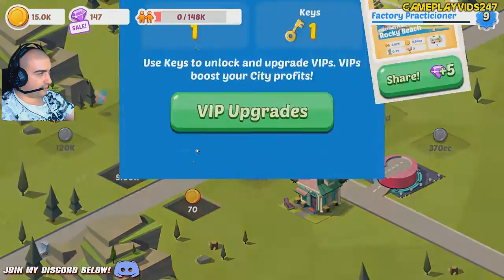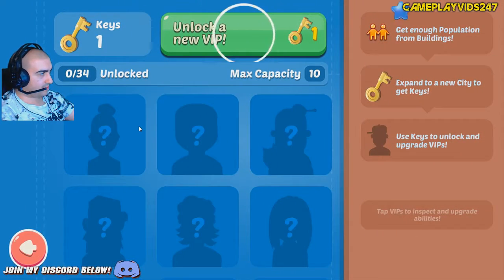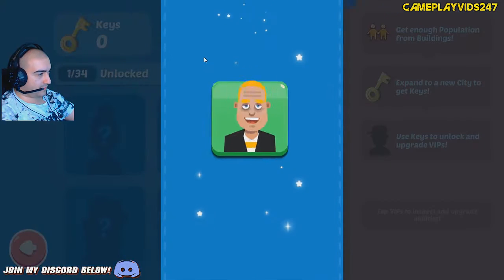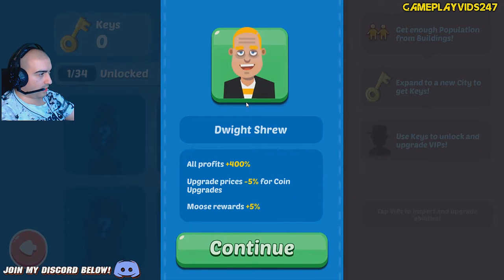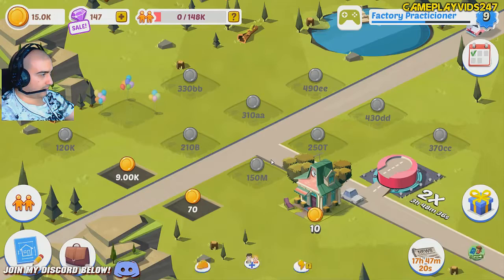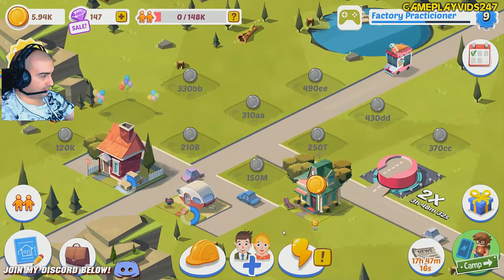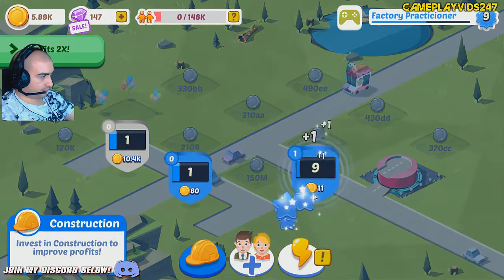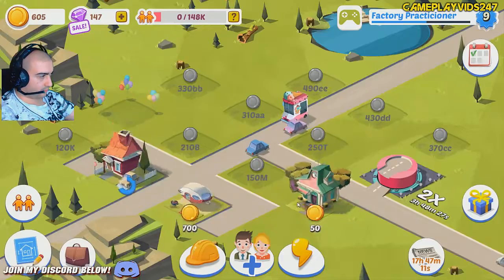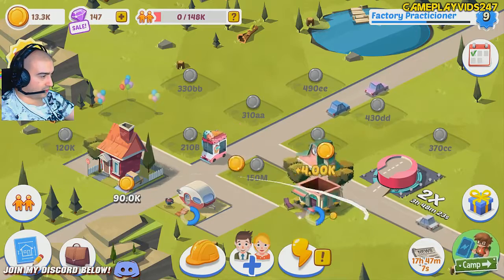Yep, alright, here we go — new city, Rocky Beach. VIP upgrades — unlock a new VIP. White shrew: all profits four hundred percent — nice! Okay, I've just got my first buildings down. Upgrade the HQ quickly. Hopefully that was the right idea — 4k gold, good.